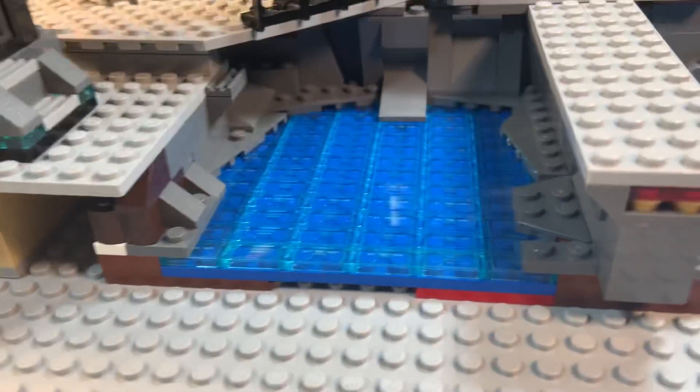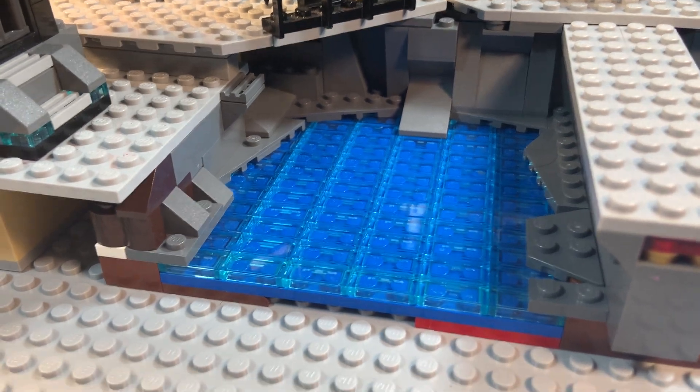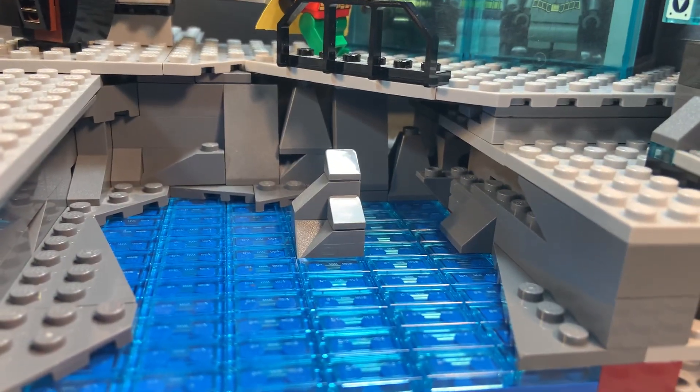Down here, I use the Ninjago City method of tiling off the water. I did it over here too — I added a little rock in the middle. There's a little hole over there, I'm gonna have to fix that.